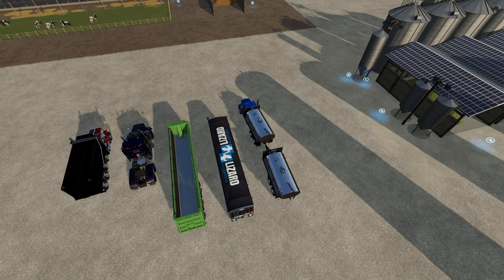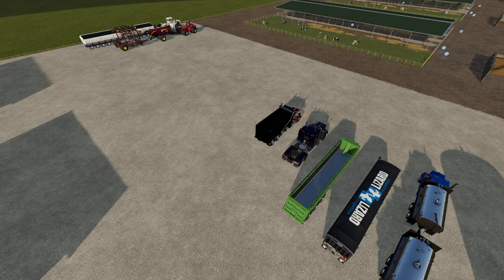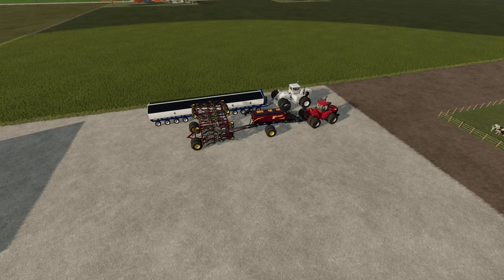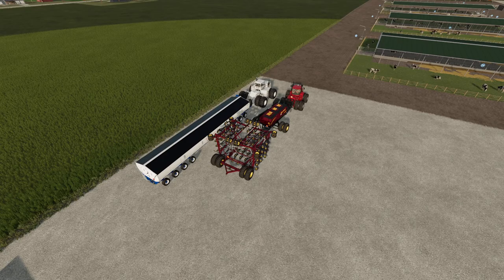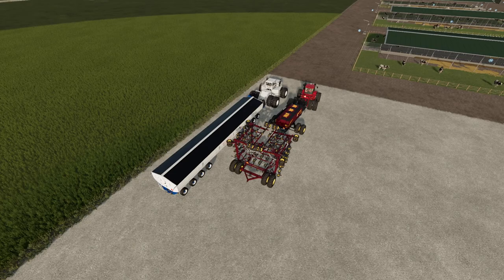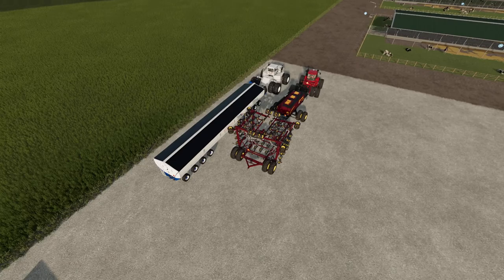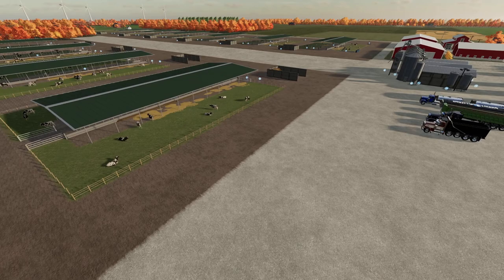That dump truck is two million liters, and the green trailer in the middle is a quarter million. For my silage, I'll show you a cool way I do it. I have some harvesting stuff — I've got the Big Bud pulling the mother bin, which holds a quarter million liters. That mother bin is base game, actually — it's the biggest grain storage in base game, holds around 250,000 liters. Pretty fun to play with. I love that Big Bud stuff — shout out to Welker Farms.